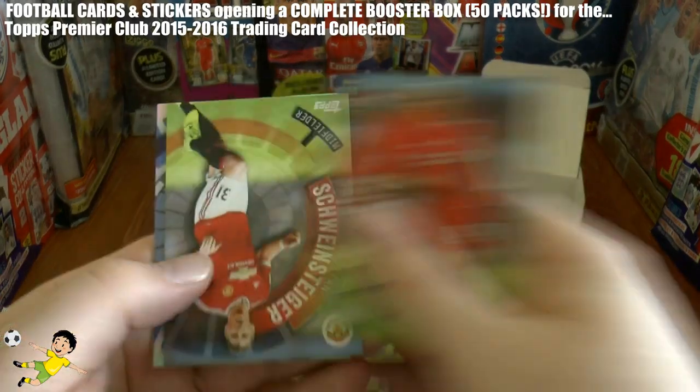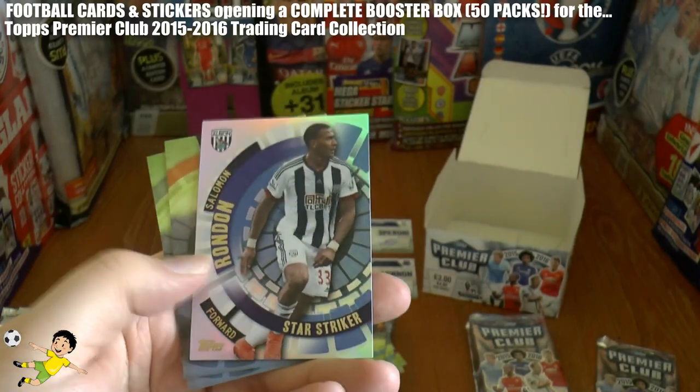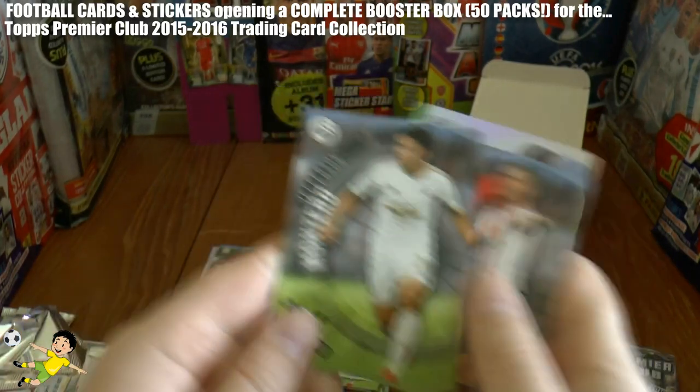Next up we have Skrtel of Liverpool, Schweinsteiger — Manchester United veteran — Salomon Rondon Star Striker of the Baggies, Cattermole, and Jefferson Montero.